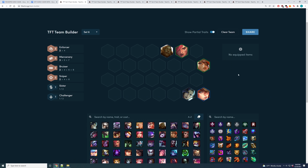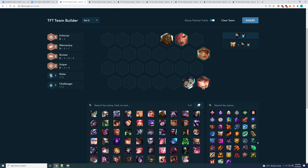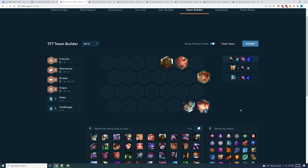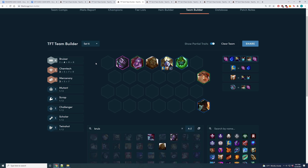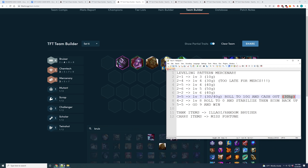Miss Fortune is one of the best item holders for the AP flex boards — just GA and Archangel's — so the most common way to cash out with mercenaries into an AP comp is with Miss Fortune. You have four Bruisers and your three items go on Kaisa. At level 7 at 30 HP, roll down to two-star everything — especially frontline and two-star Miss Fortune. If you don't hit Miss Fortune, you can also cash out with those items on Lissandra instead, playing four Bruisers with three Chem-Tech. Once you cash out, you'll get roughly 50-60 gold plus Neekos and Legendaries, go level 8 at 4-2, roll down to 0 to stabilize, and you'll be on track to go level 9 on 5-5 and win from there.